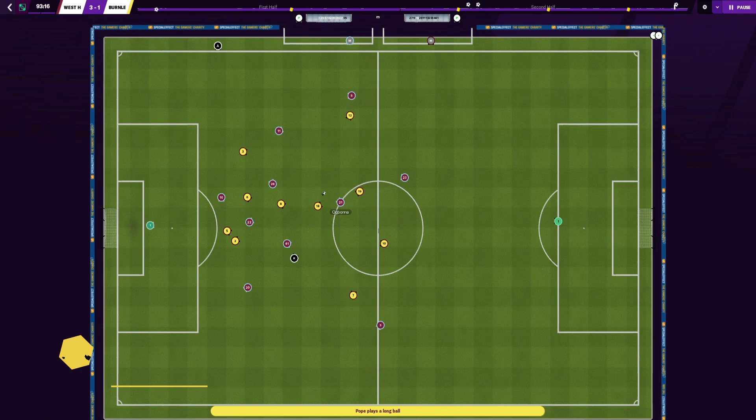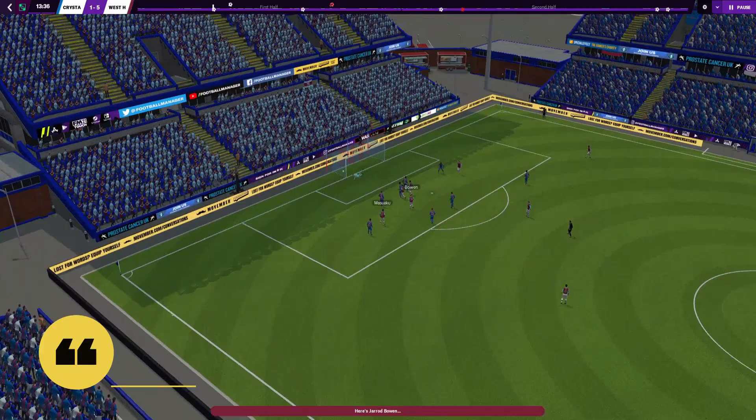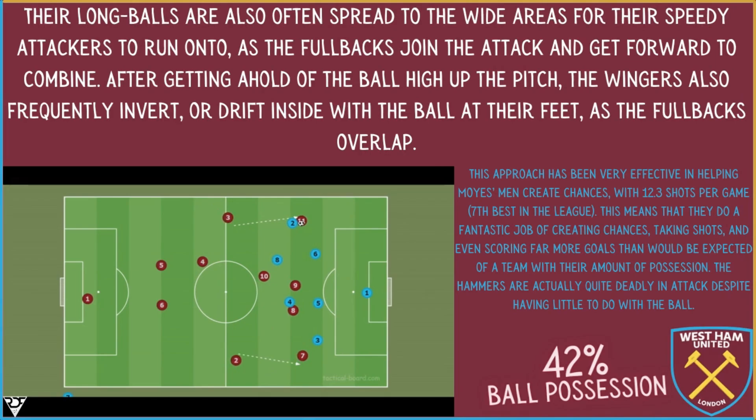The Hammers have completed around 61 long passes per game, the sixth most in the league. They've also won the second most aerial duels per game at 20.9, behind only Burnley. Their long balls are often spread into the wider areas for their speedy attackers to run onto, as the fullbacks join the attack and get forward to combine. After getting a hold of the ball higher up the pitch, the wingers also frequently invert or drift inside with the ball at their feet as the fullbacks overlap.